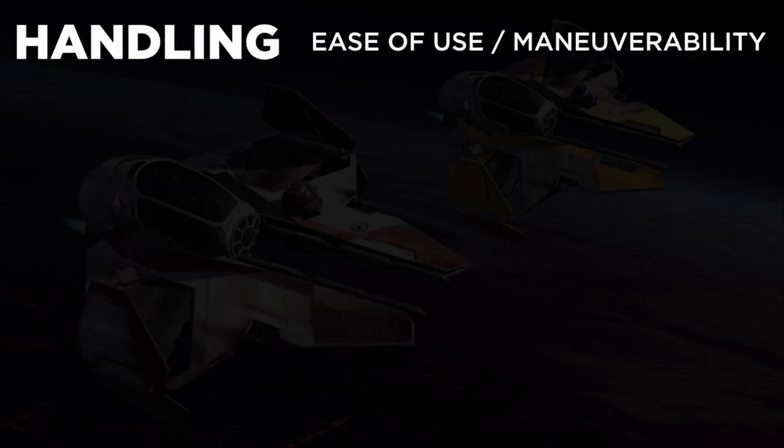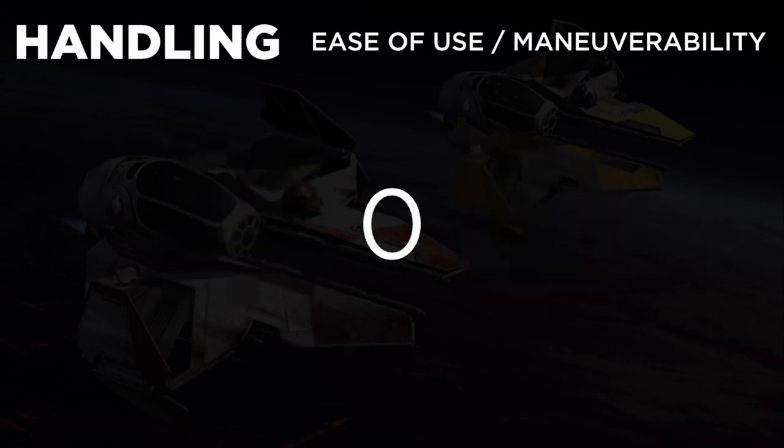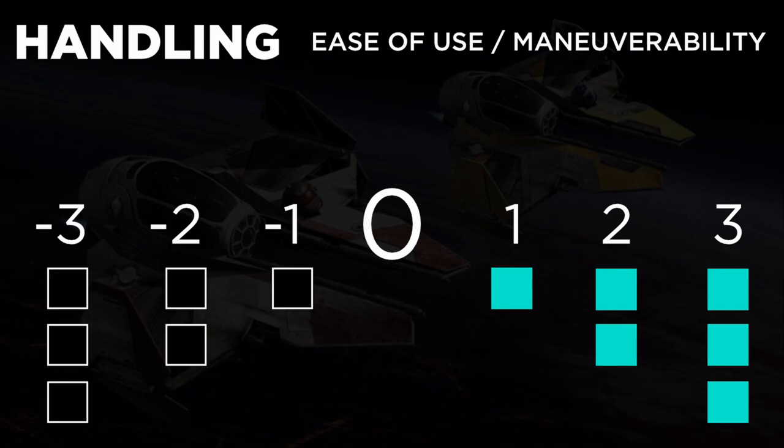Handling is the ease of ability to maneuver and how well the vehicle responds to the pilot and crew. This is based on various factors such as size, shape, control systems, mass, or general awkwardness. In game terms, the handling stat determines how many boost or setback dice are added to the piloting check, with zero being the baseline. If the handling is negative, you add that many setback dice, and if the handling is positive, you add that many boost dice.